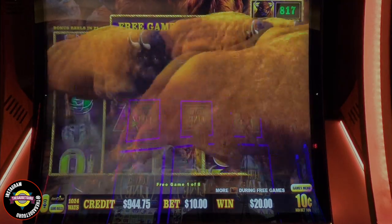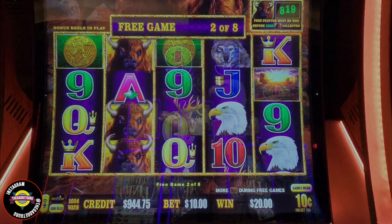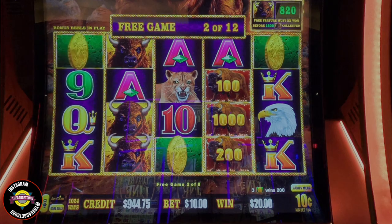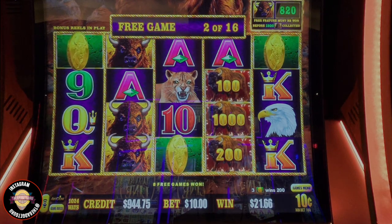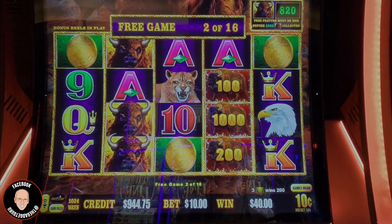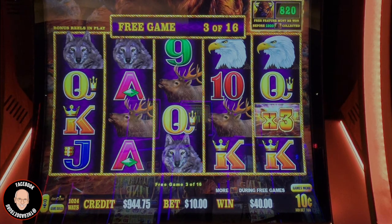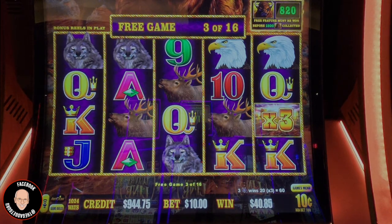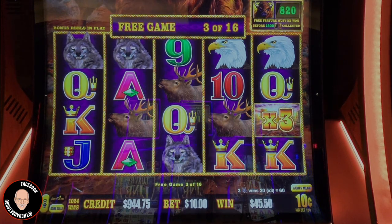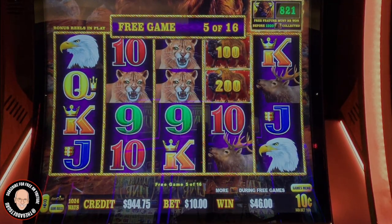Let's get started. Didn't do well at the five-cent denomination. The bonuses: minis at 200, majors at one thousand. We just got eight more games — two coins gave us five, three gave us eight. We have two of sixteen, so let's have some fun. We're at forty dollars, better than we did on those other bonuses. We have some wolves — I love how they move. Sorry, I did an accidental fast spin; I don't mean to do that in bonus rounds.